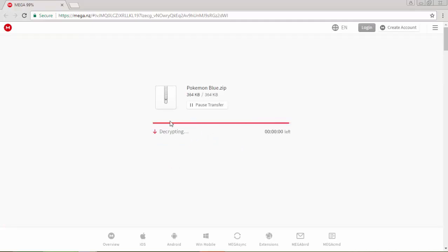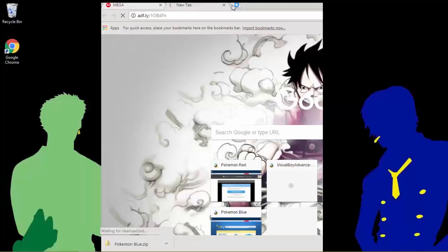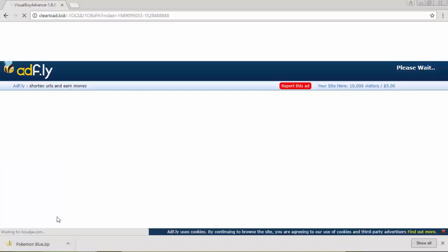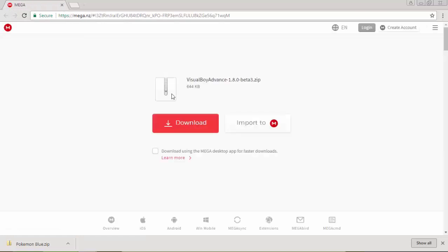Wait for it to load, click Download, and after it's completed it's basically downloaded. Then you can go get your VisualBoyAdvance. After downloading VisualBoyAdvance — that's the emulator, and the Pokemon ROM is the game file — wait five seconds, click Skip, close the ad, then click Download.